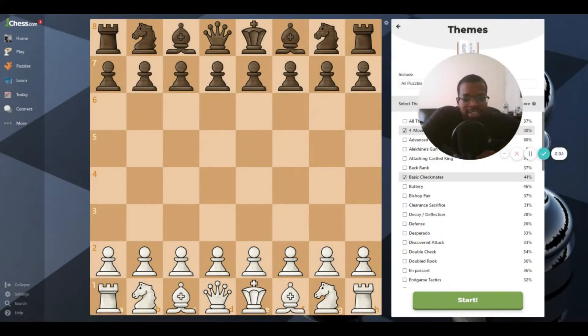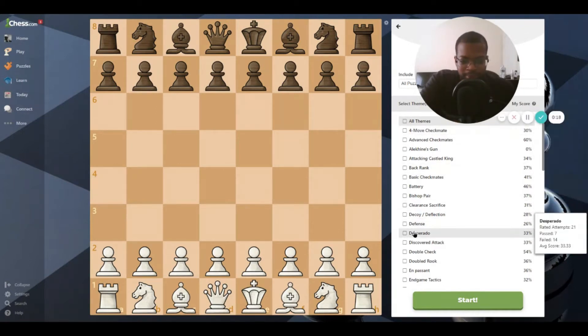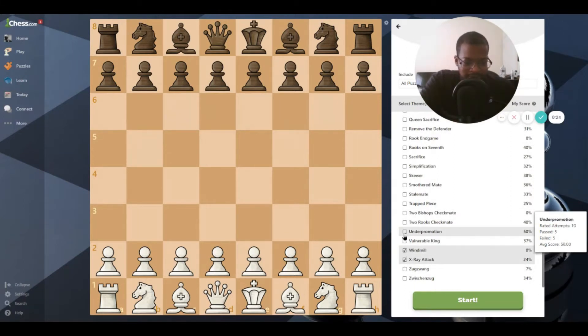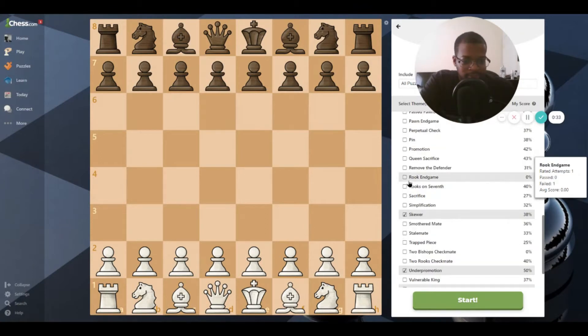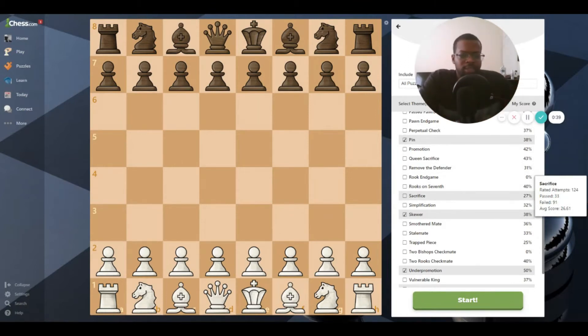It is Day 29 of the daily 30-day chess puzzle challenge. My name is Terrence B and this is Better at Chess. Today I have topics for my people - we're going to go with the x-ray attack, the windmill, under-promotion, skewer, and the pin. All these topics are going to be subjects I'll be covering in my tactics and strategy series, with videos starting to come a week after the series ends.